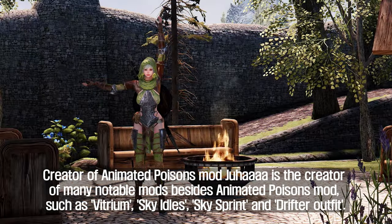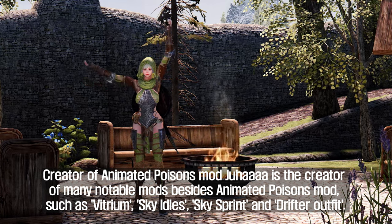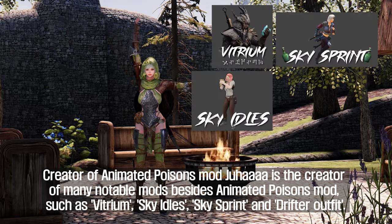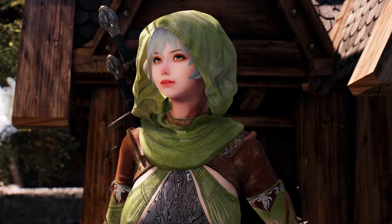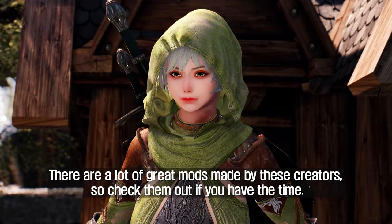Juha is the creator of the Animated Poisons mod and is also behind many other notable mods, such as Vitrium, Sky Idols, Sky Sprint, and Drifter Outfit. There are a lot of great mods made by this creator, so check them out if you have the time.